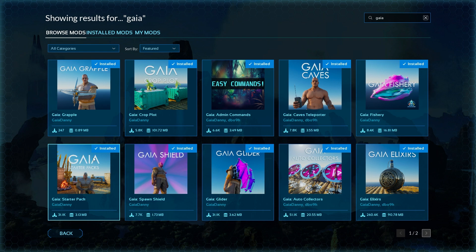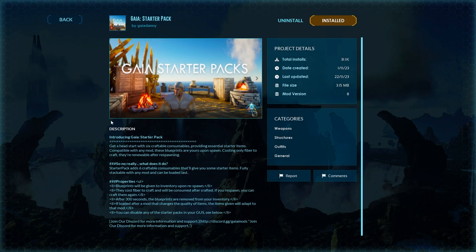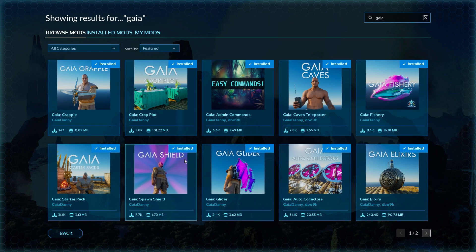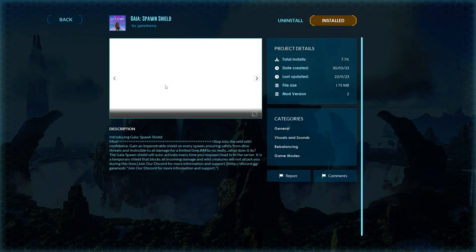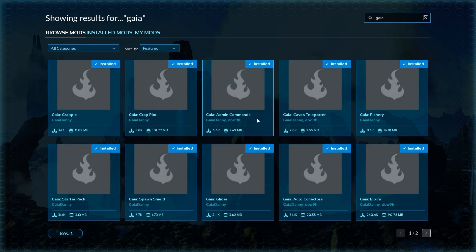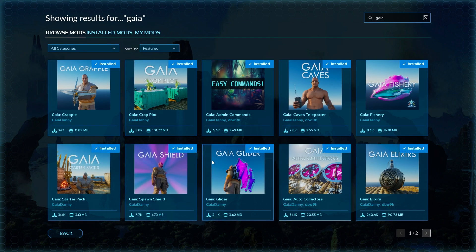The starter packs - you saw those in game - they basically give you those little head-start packs which are pretty awesome, and they do go away after a little bit. Gaia shield basically gives you a little bit of invincibility from dino threats whenever you spawn, because if you've ever spawned in and immediately got killed by something, this prevents that.